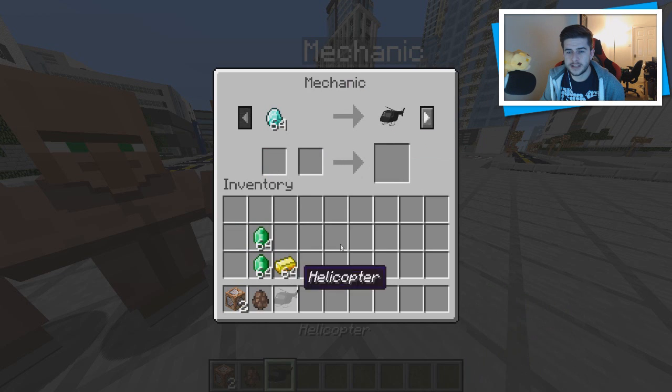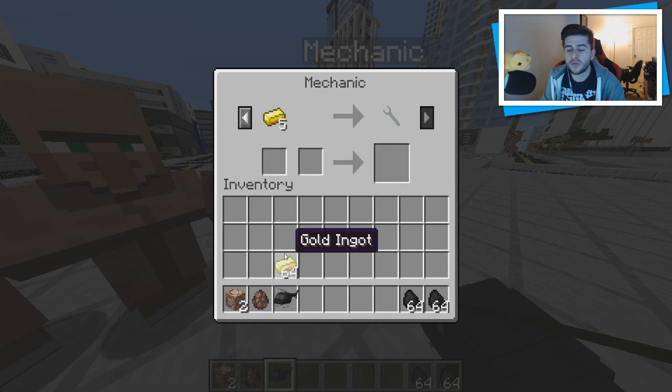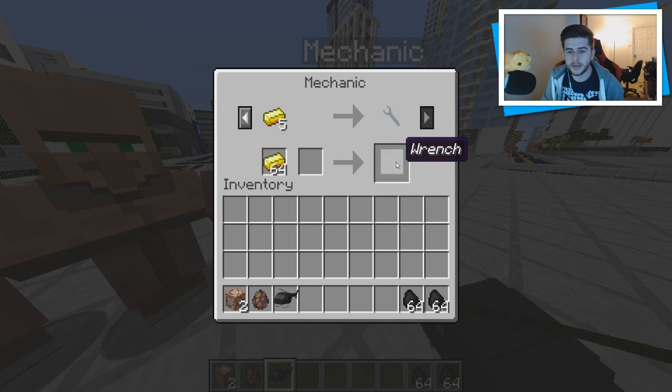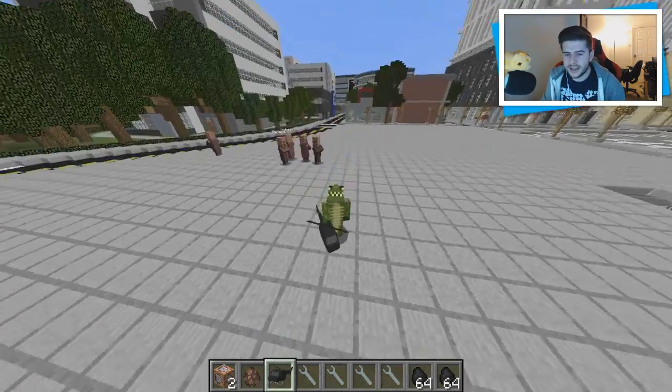But this guy here — for 64 diamonds, yes it's expensive — you can grab the helicopter. That is the helicopter itself. The next trade is fuel, and it's not normal coal, so you have to trade for it. Grab a bunch because you can run out quite easily. The last one is a wrench, which is used to pick up the helicopter when you're done with it, so grab quite a few.